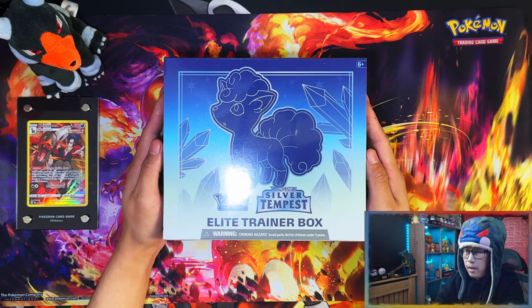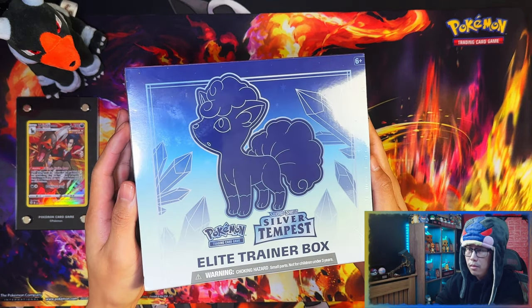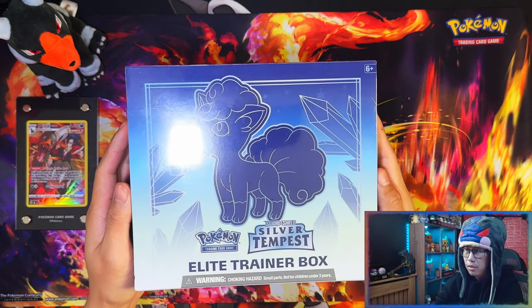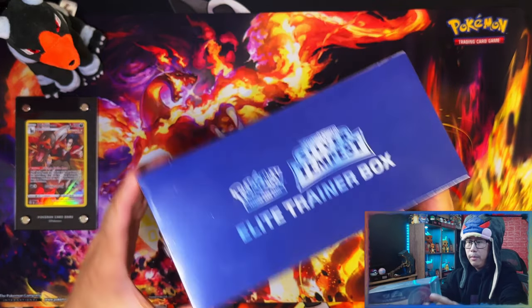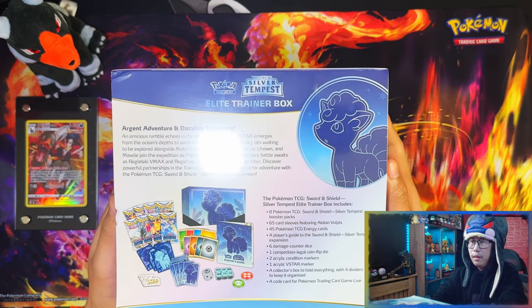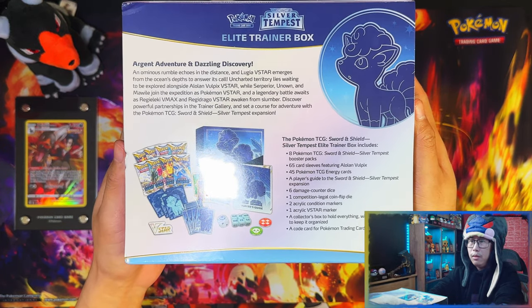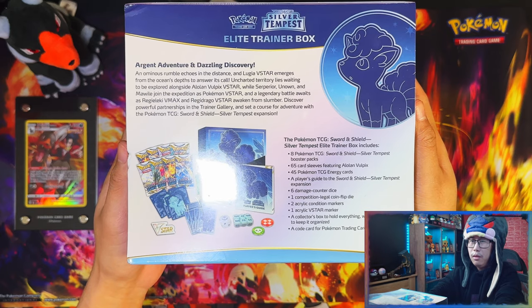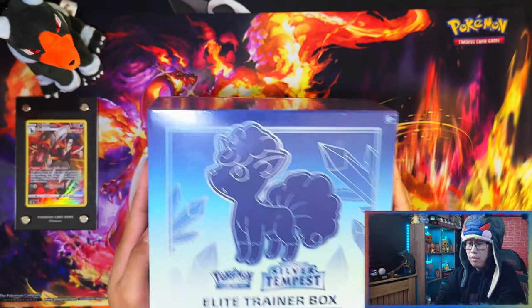Here is the Pokemon Sword and Shield Silver Tempest Elite Trainer Box. The glare from my light might make it hard to see, but there you go. Here's the back of the box — there's the contents. We'll leave that on there for a second: Argent Adventure and Dazzling Discovery. Alright, let's crack this thing open.